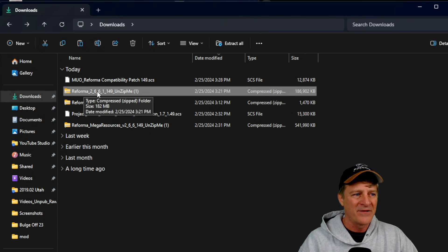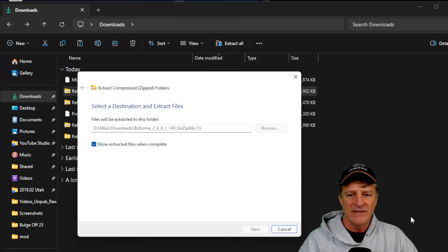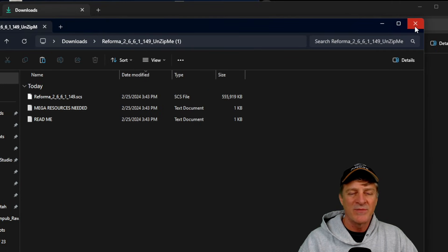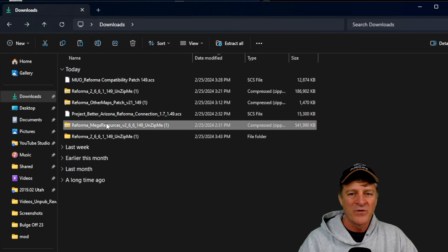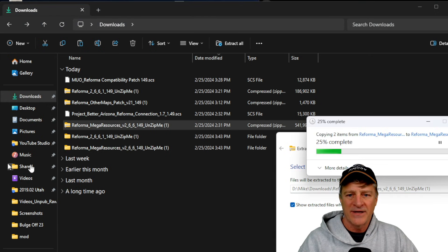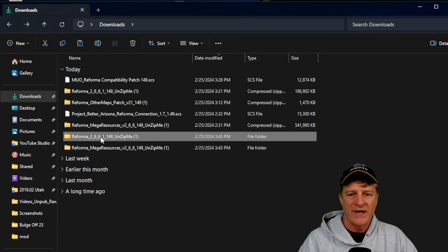To do that, I'm going to click on the Reforma file here, right-click, and I'm going to select Extract All. I get a little confirmation window — to keep it simple I'm just going to extract them right here. I hit Extract and the files unload. Now I get a window popping up showing me the contents of that folder, so I'm just going to hit the red X to close out of that. I can see I now have the original zip file and a folder with the Reforma files inside of it. I'm going to do the same thing with the Reforma Mega Resources — hit Extract All, hit Extract, and now I've got a new folder here with the files I need inside it.